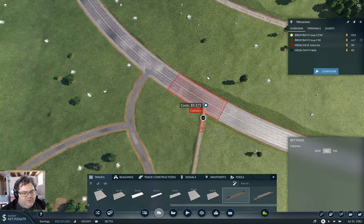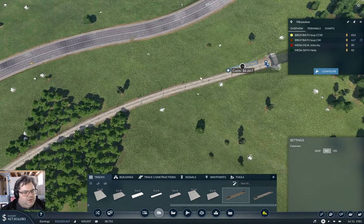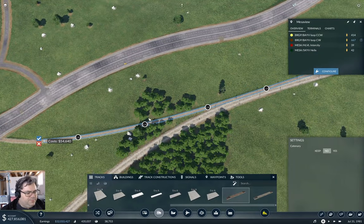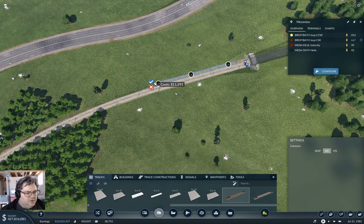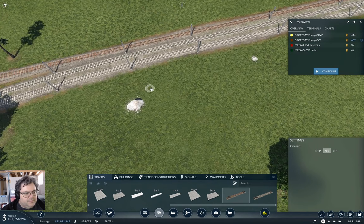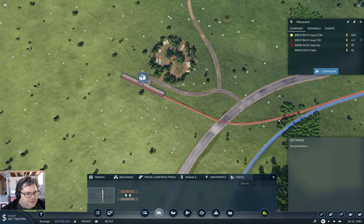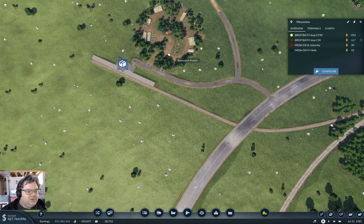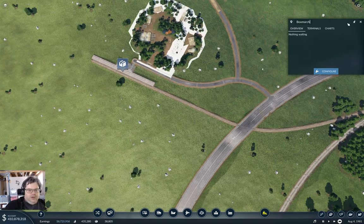From here we can come out and then we come to here and come out. Good, now let's go ahead and un-electrify that. We can get things rolling again time-wise. This is Box March Forest, so this station is going to be Box March Forest.